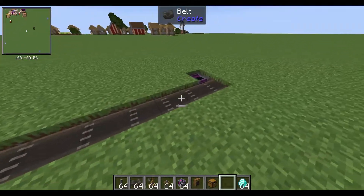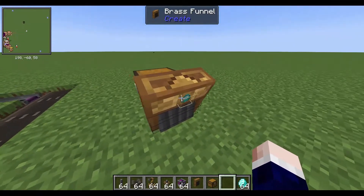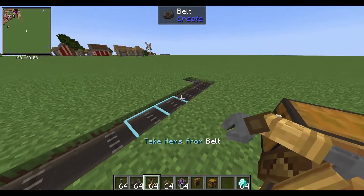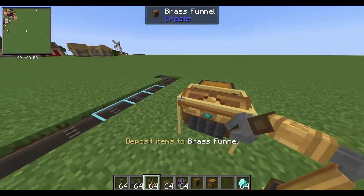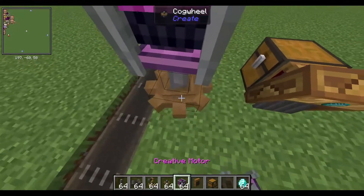You can even filter them too. Say if you want your diamonds in your chests, just set up the mechanical arms to take items from the belt and then deposit items in the chest. And just place it and hook it up to some power.